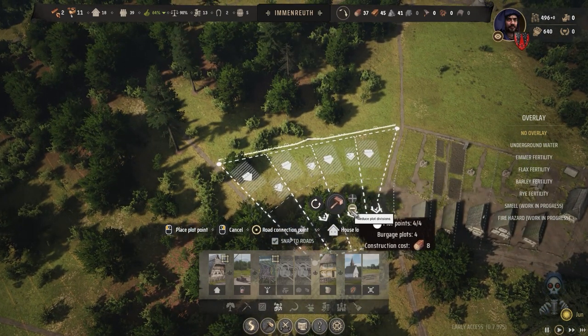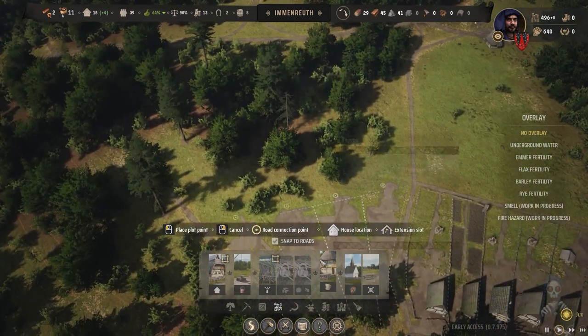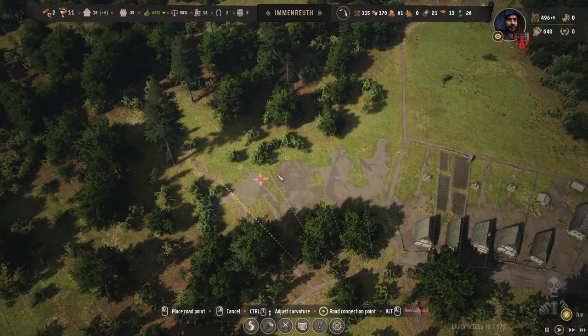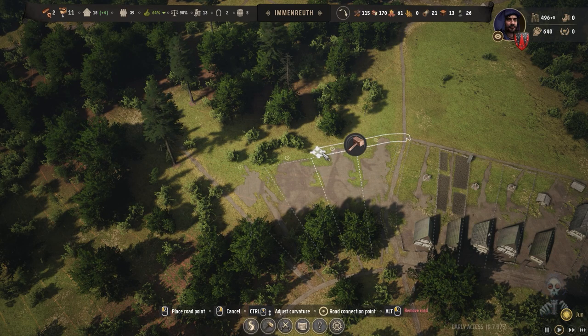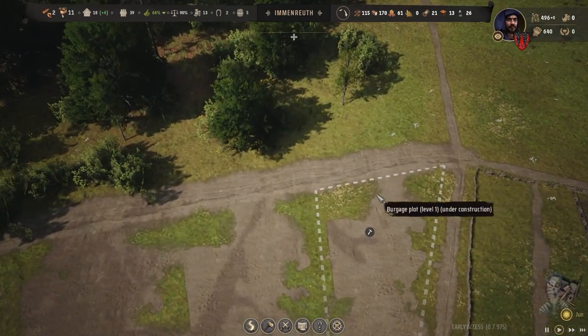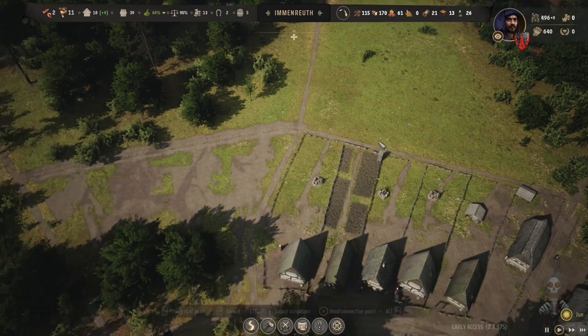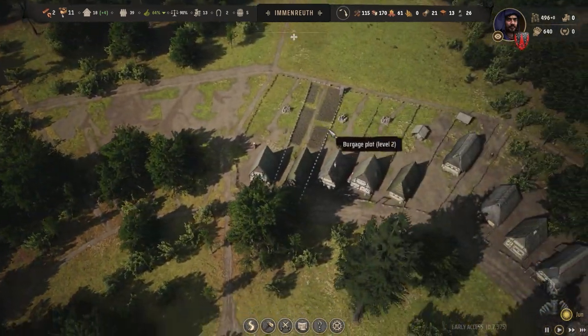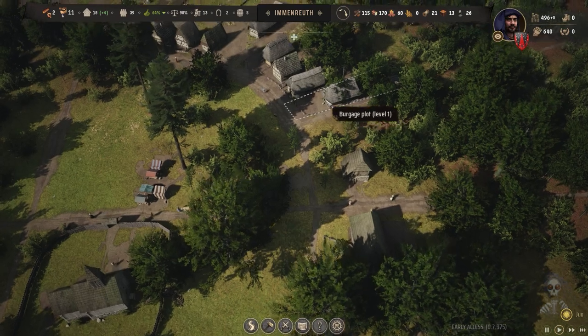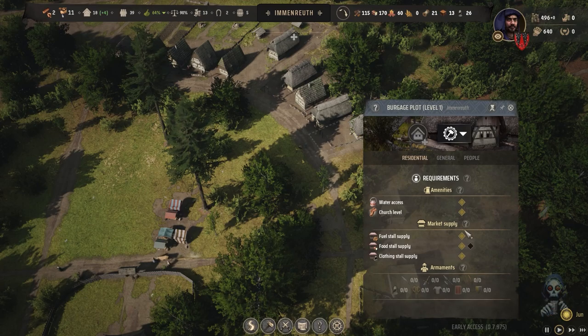I believe this one is best for us. We can lower the number of housing and increase it as needed. We place a road connecting between the houses because we placed it in the wrong direction, which is much more efficient now. It's strange why this road is much wider than others — maybe a bug, maybe not.